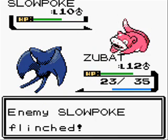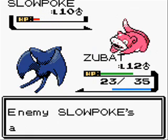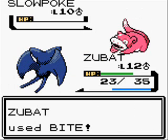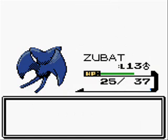Bite does nearly half its HP and I get a flinch too, so that's pretty nice. They used Tackle but it missed — so, haha, Slowpoke, I defeated you! Zubat leveled up to level 13!